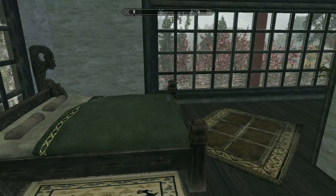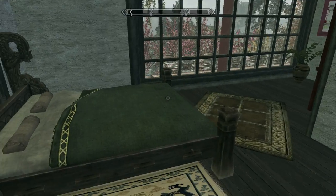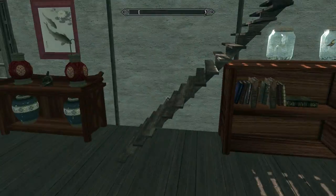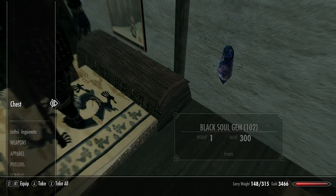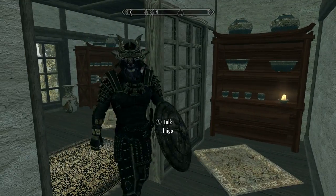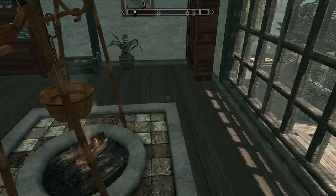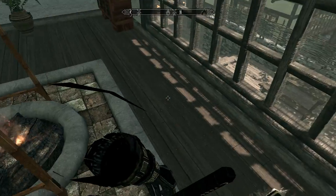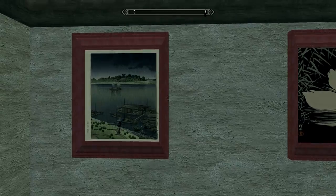Then we have the downstairs bedroom — also very nice, well decorated. I think the only thing that's not modded in here is the bed, that's the only texture I've seen before. Also downstairs we have the alchemy lab along with a chest that stores all your soul gems — it gives you a lot of soul gems so you won't run out easily. Then there's the kitchen area. In all the chairs you sit cross-legged, so you're going to need a mod for that to work correctly, otherwise you'll see your character clipping when you sit down. I'm sure you can find one on the Skyrim Nexus or Steam.